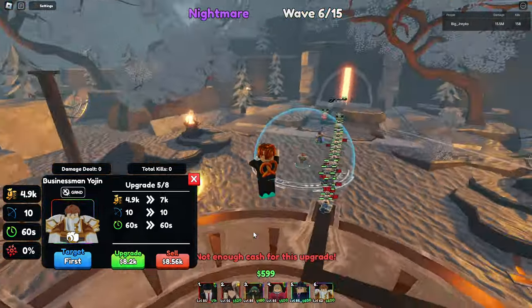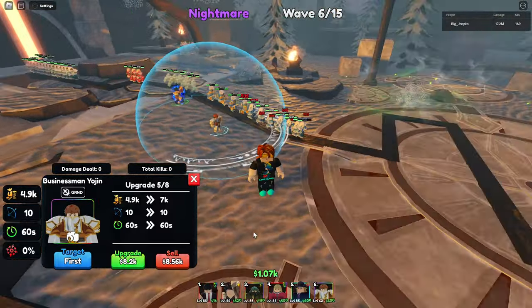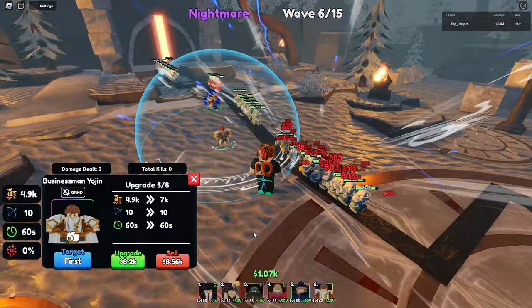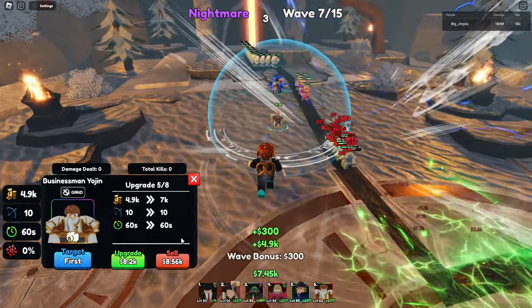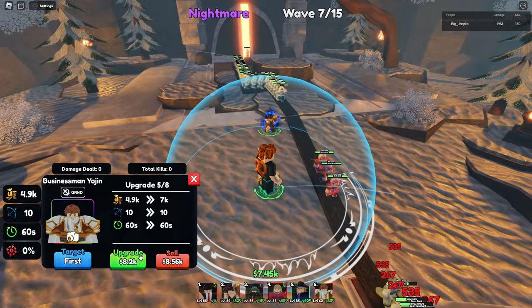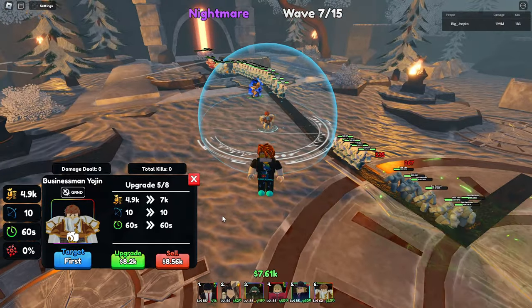Roll on Sanjin Wu — he doesn't need to be rolled on. Just bring another money unit in the game; there's your roll. Because legit with him and another unit, you make so much money. We're using Best Waifu as well.